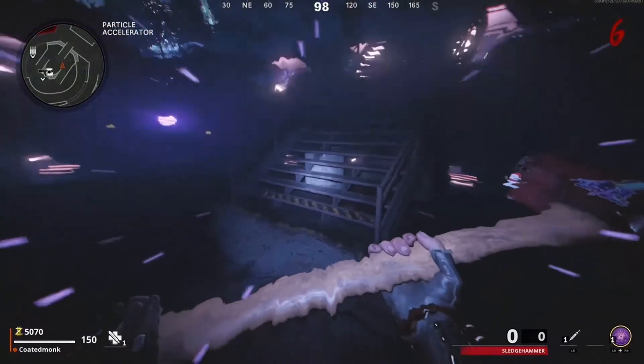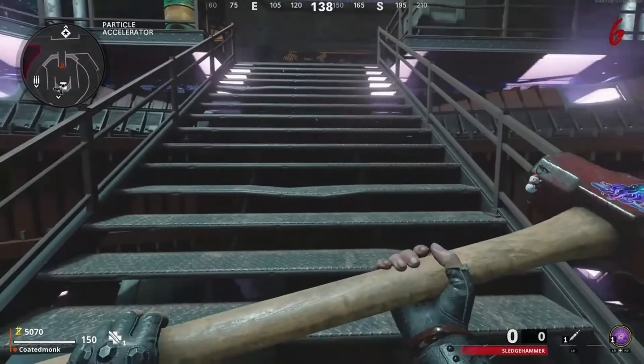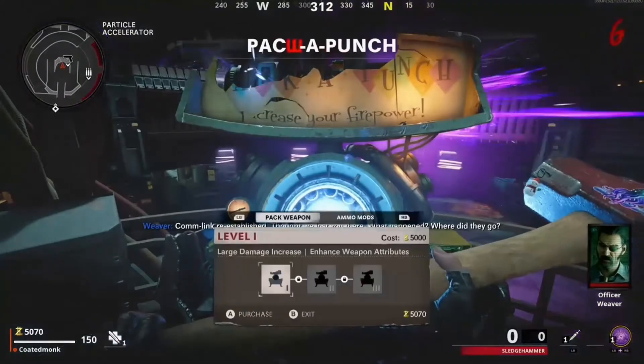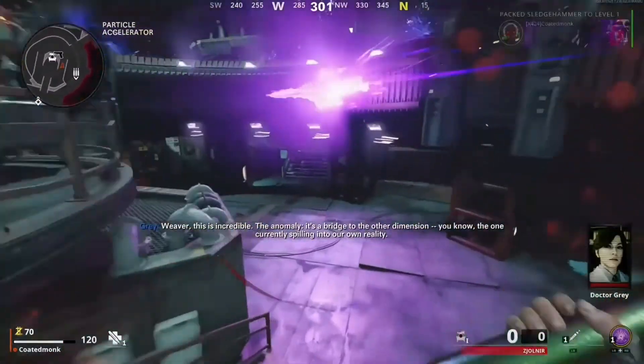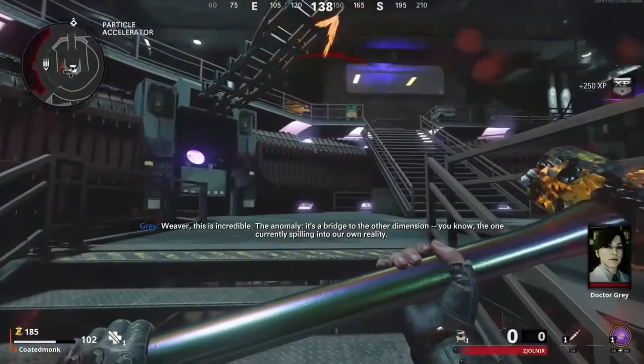Once you've unlocked it, you can come here to Cold War Zombies where you can see the name of it. As you know, all weapons change name once you Pack-a-Punch them. I think comic book fans — especially fans of Thor — will appreciate the reference: once you Pack-a-Punch it, it's called Zeonir, in honor of Thor's hammer Mjolnir.